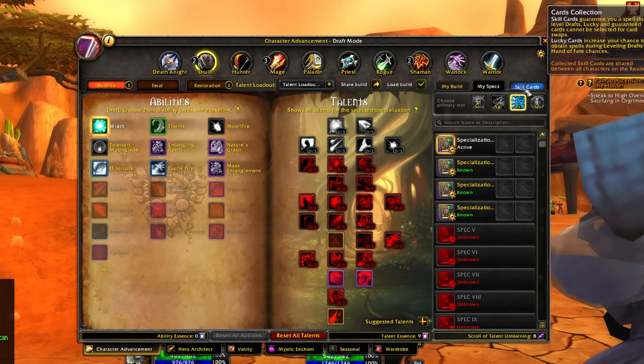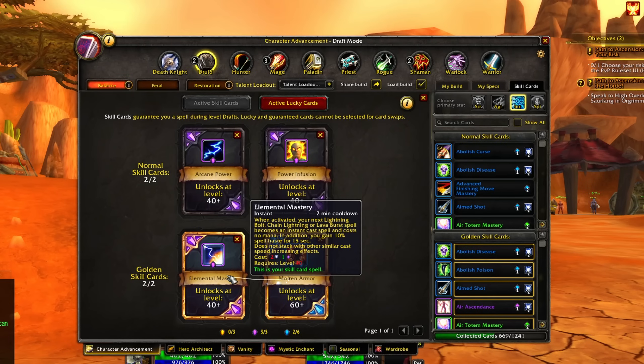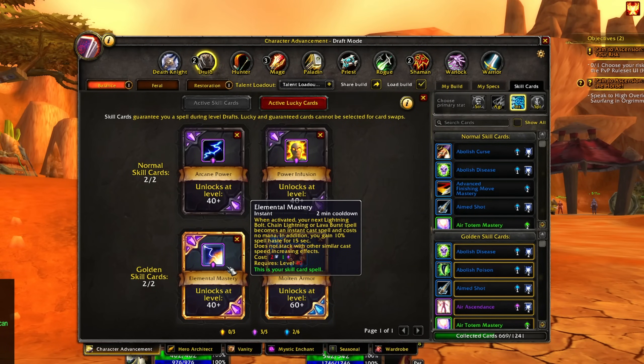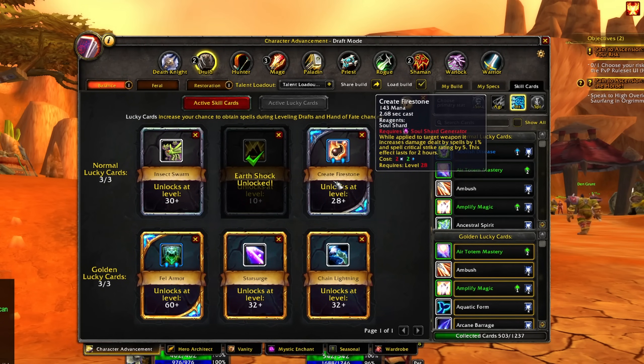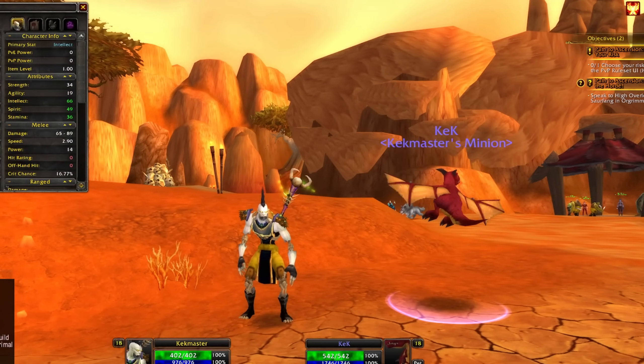For my cards I'm going with Arcane Power, Power Infusion, Elemental Mastery and Molten Armor. You might wonder why I'd take both even though they share a cooldown - I can use one after the other for a lot of spell casting speed. I've also got lucky carded Earth Shock. I got Firestone but I need some kind of soul shard generator. I have Flame Tongue Weapon as backup, plus Insect Swarm, Fell Armor, Star Surge and Chain Lightning - two of which I definitely need for the build.